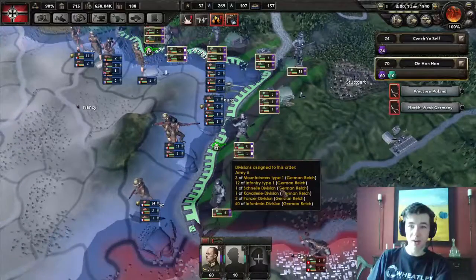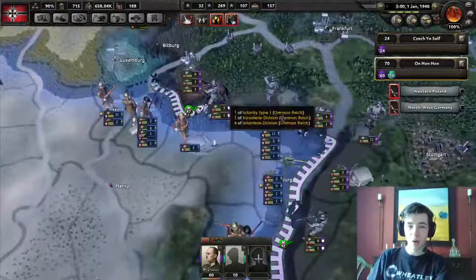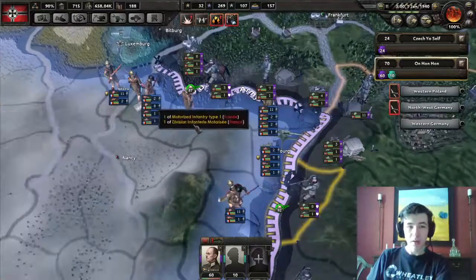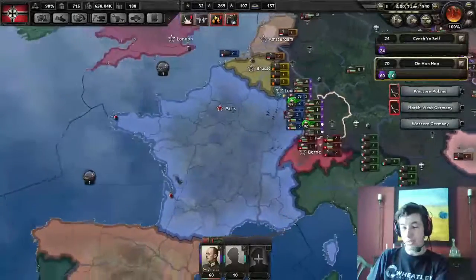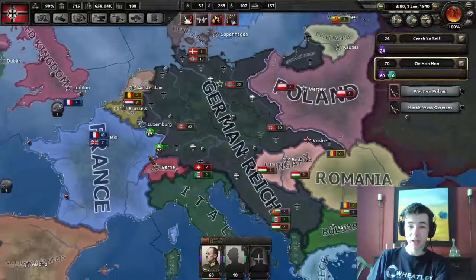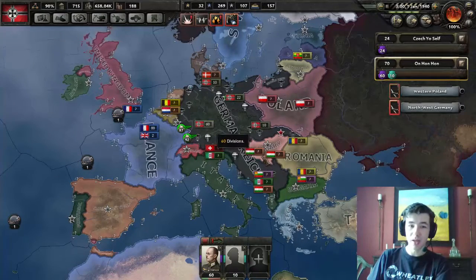On the 1st of January, 1940, the French are finally attempting to break through the West Wall - our equivalent to the Maginot Line, though not as built up. And with that, we are over 20 minutes in, so I'm going to cut the episode here. Thank you so much for watching. The German Reich has expanded, and next episode I anticipate we will be properly invading France. Thank you for watching, and I will see you next time.